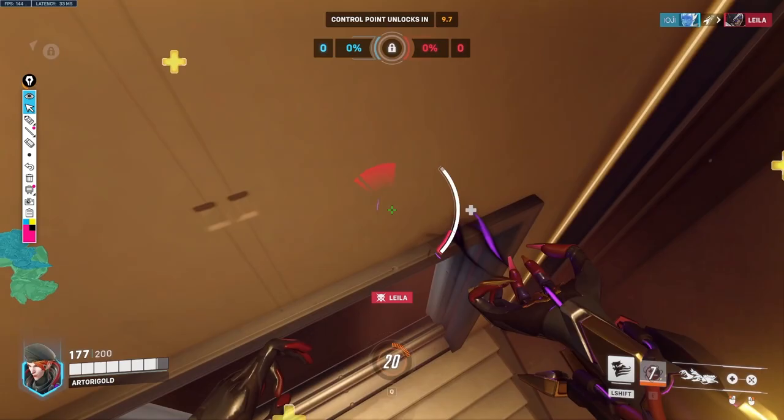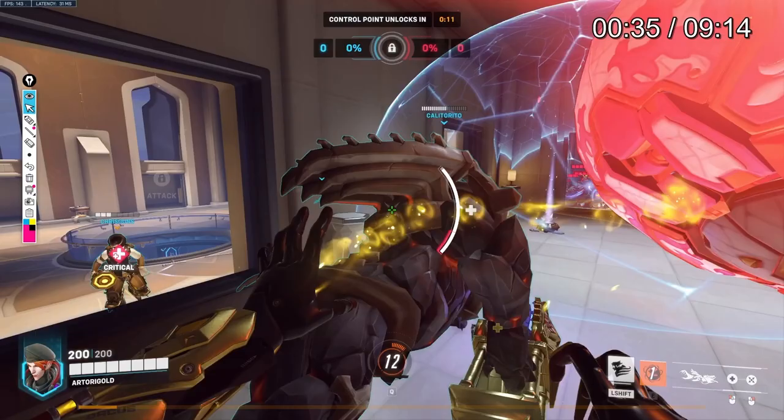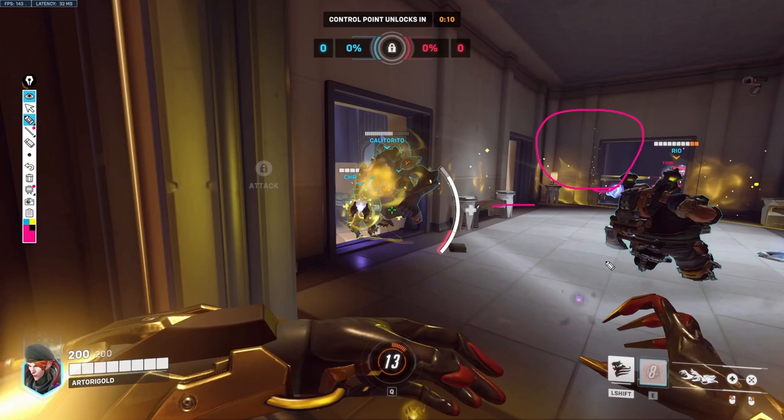Now another thing you'll notice is that I am throwing heal orbs. Heal orbs are going to be way better than throwing your damage orbs in a fight, and there is a very big reason for this. Your damage orb, believe it or not, does 200 damage at maximum.